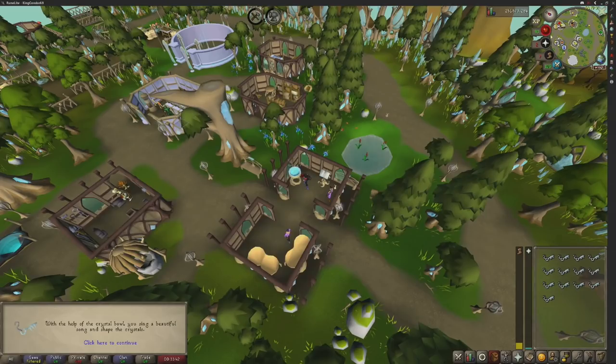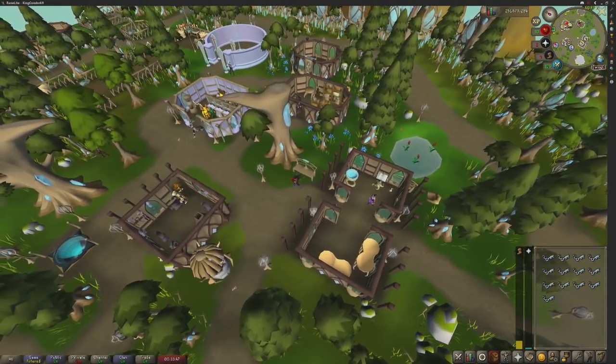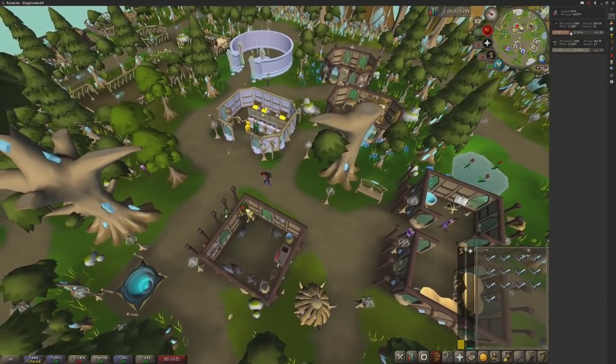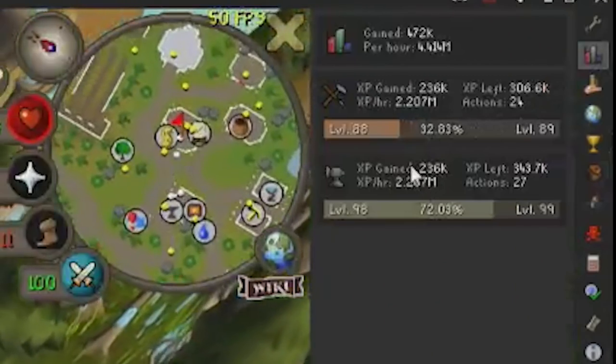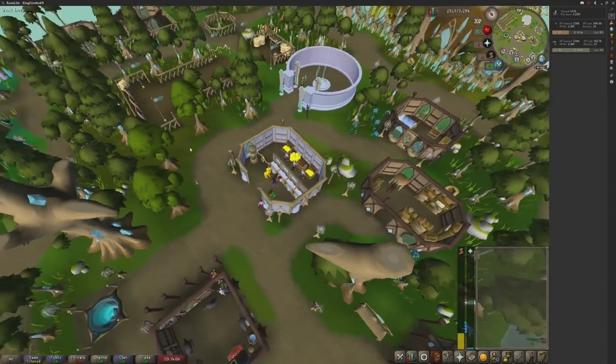Let's call it 6 minutes 10, not counting walking back to the bank. The keys are done. Looking at the XP rates here - 2.2 million XP an hour on crafting. That's incredibly fast, way more than I actually expected.